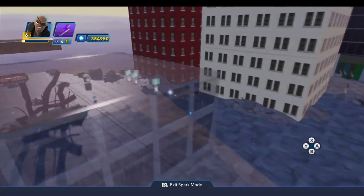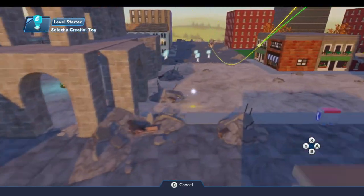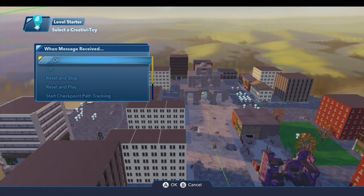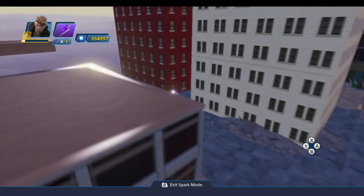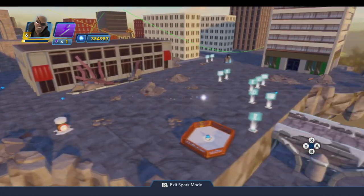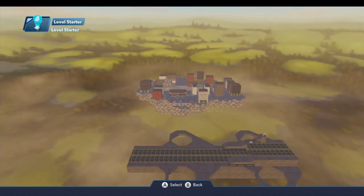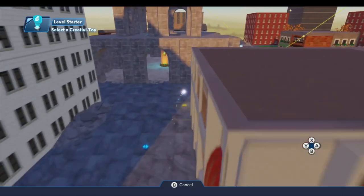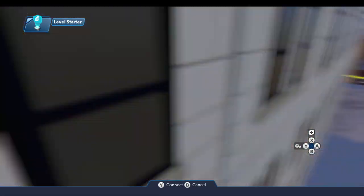The last thing we need to do is come over to our level starter. When the toy box is loaded, we want to start those paths and start the cannons moving. One of the reasons I placed the path creators where I did is that when the player starts on the helicarrier, they're not going to see either of those cannons floating in the air as the toy box is finishing loading. The first thing the player sees is the cannon swooping up out of the city streets — that's why I put the start of the paths down in the streets, as it hides them a little bit.